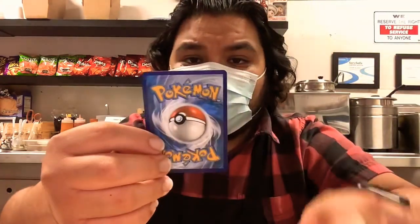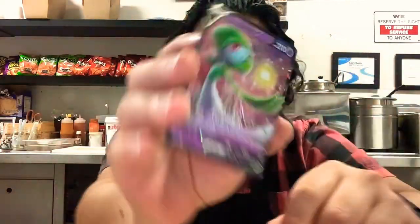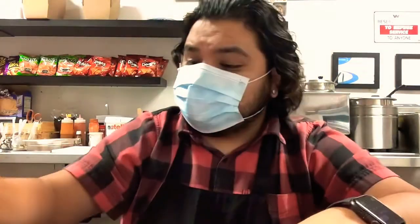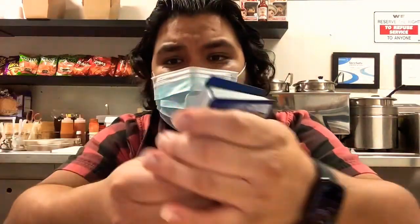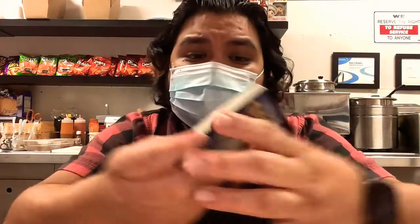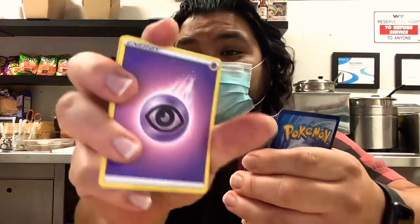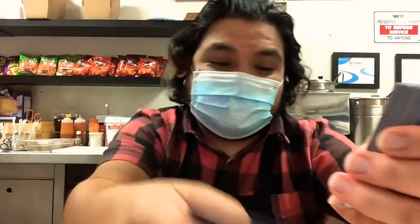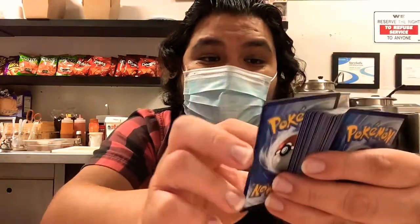For the first card we have a hologram — that's the one you see on the front of the box. She might be worth something, she might not. Who knows. Let's get into this deck. First cards: one, two, three, five — all just Psychic energy cards. Now we have a Drippy and a trainer called Pop.